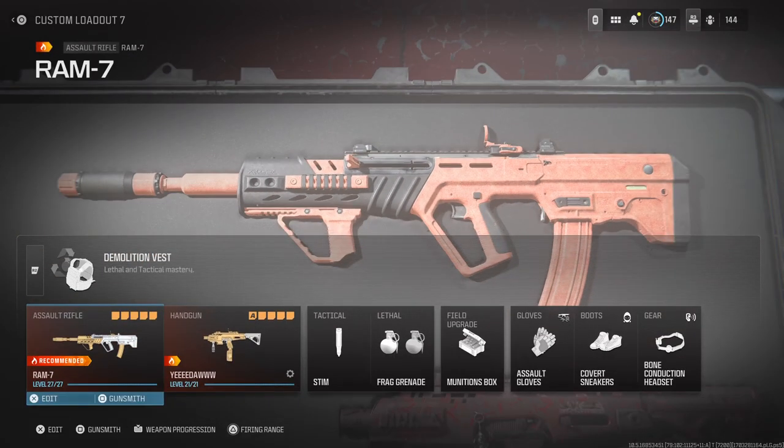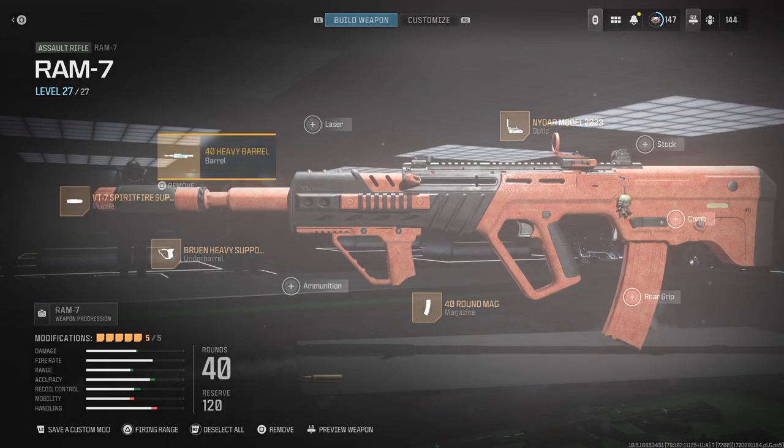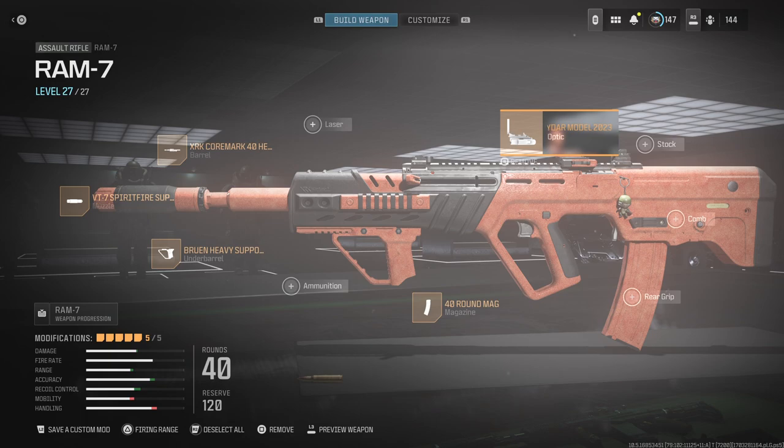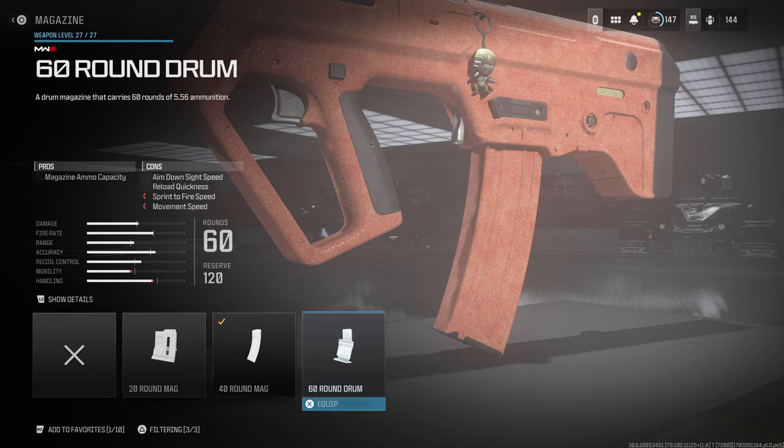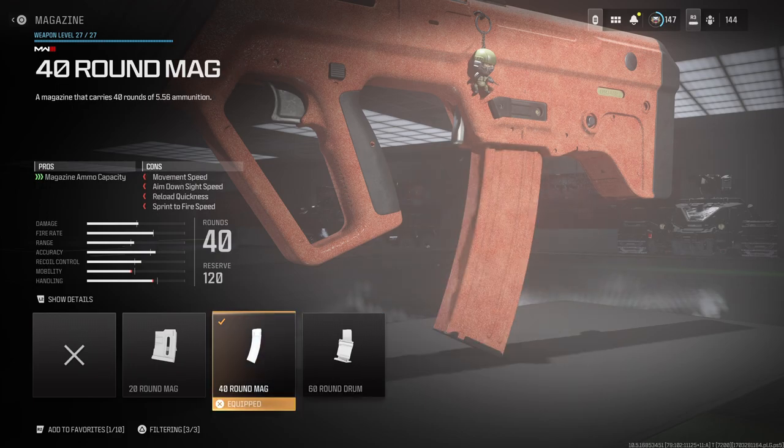For my next gun, the new RAM 7 AR — I swear this is the best AR in the game. I use the NIDR Model 2023 optic. I run a 40-round mag, but I've also found myself running a 60-round mag. The 60-round is good if you're on bigger maps and running out of ammo, but it does hurt your aim down sight speed, reload speed, sprint-to-fire speed, and movement speed.